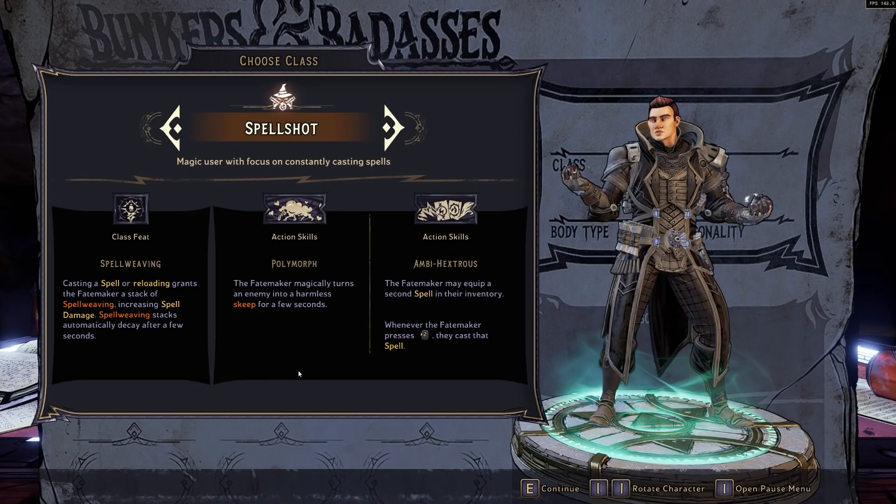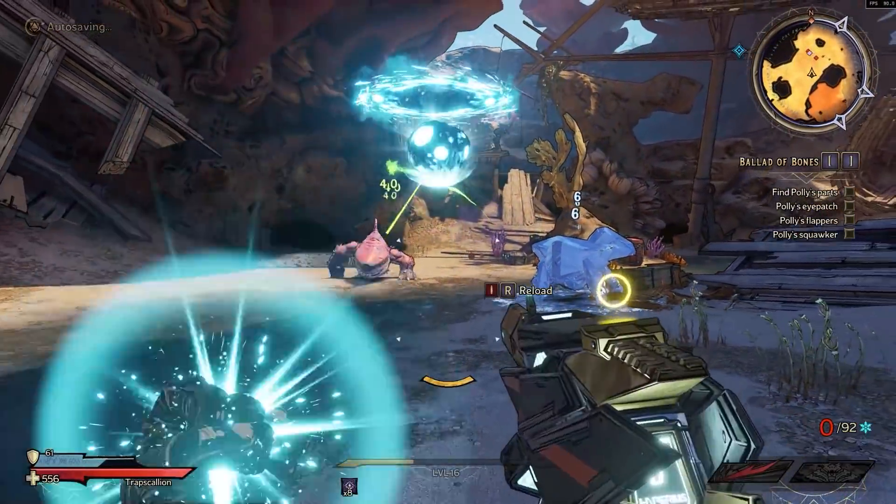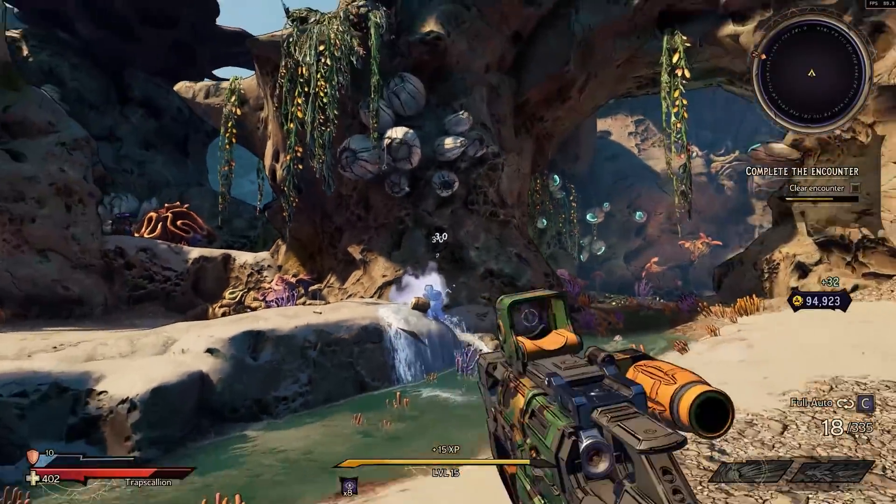Spellshots are one of the funnest classes in Tiny Tina's Wonderlands. You can shoot guns and cast dangerous spells at enemies — is there literally anything else you need? Let's get into this class guide.